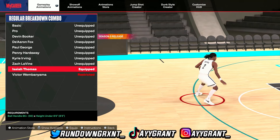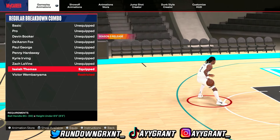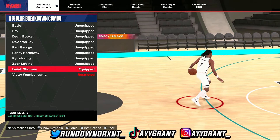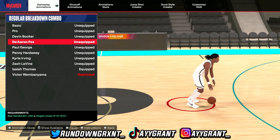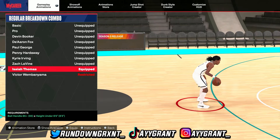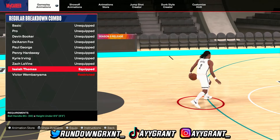Next up, regular breakdown combos. Since the game first came out, all I've been using is Isaiah Thomas. With the Isaiah Thomas one, you have to be under 6'5 and have a ball handle of 85. Penny Hardaway and De'Aaron Fox were a little iffy, but the best one I use is Isaiah Thomas. Why? Because you do simple moves and get a whole lot of space with it. Isaiah Thomas is a great regular breakdown combo.